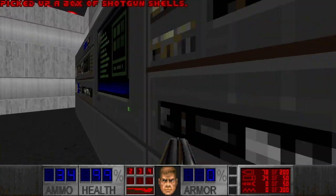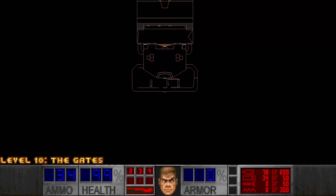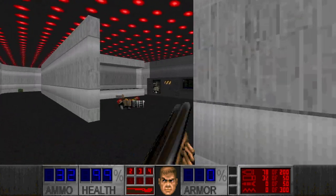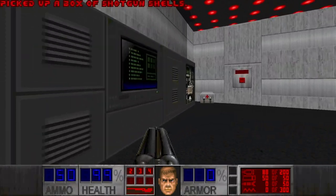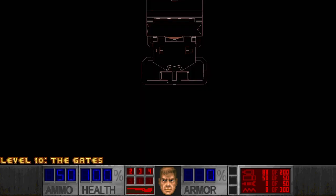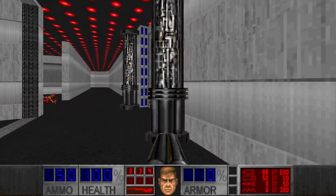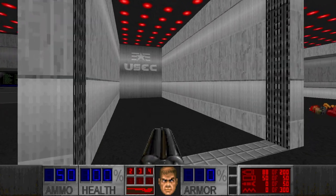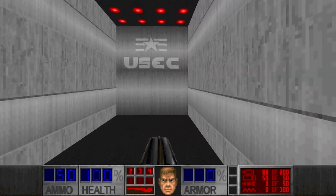Any secrets here? Guess not. But we have the blue door here and a switch. I think I wasted some shells. This switch has opened something — maybe. This door leads me to the blue key of course.